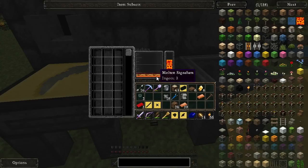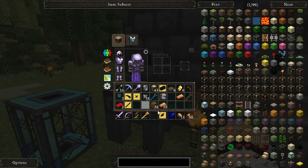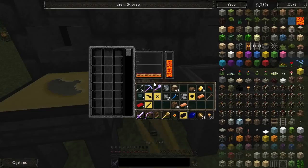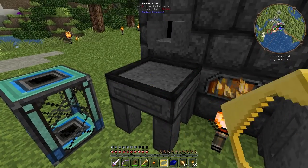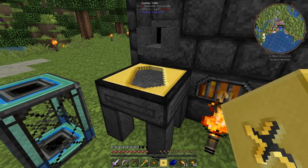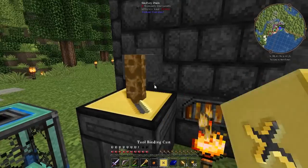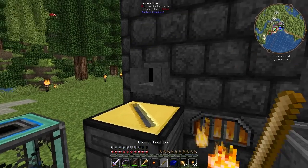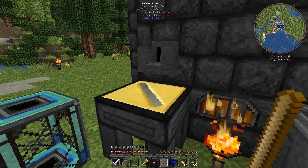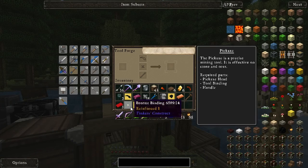Signalum - boom, I'll chuck you on. And then lastly we just need the axe head - boom, like that. And then we should have one left over as well, which is nice. And then for these we're going to use the bronze. These tools are like two ingots each - they are really cheap, which I really do like. They're a lot cheaper than the vanilla ones, which is pretty amazing.